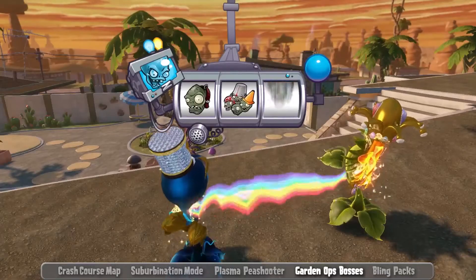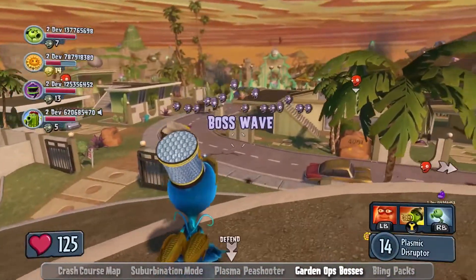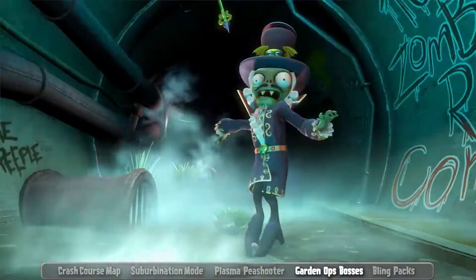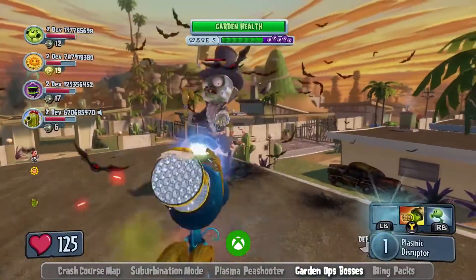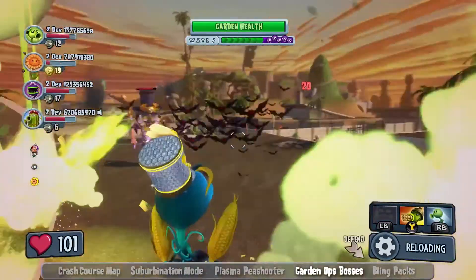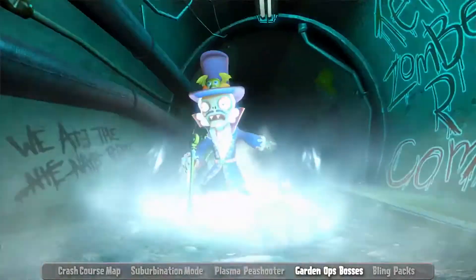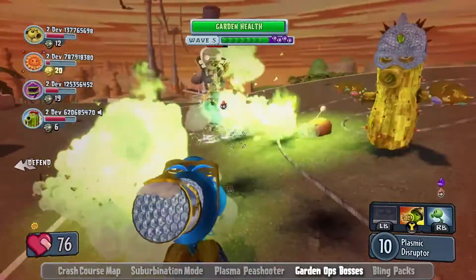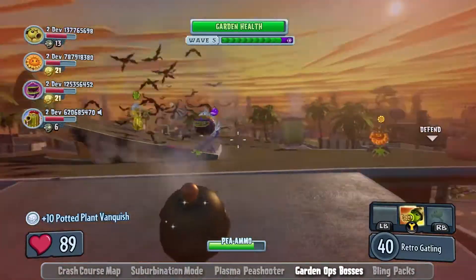It's also gonna have a bunch of new enhancements to Garden Ops. One of the bosses in the Suburbination DLC is Berenbon Bats. We're very excited about this character. He is basically a Victorian-era vampire. He can dodge around, warp, disappear, and come out of nowhere. He can also summon little zombie minions that fight for him. So you mix all of that together and we think we've got this really crazy new boss that everybody's just gonna love playing against.